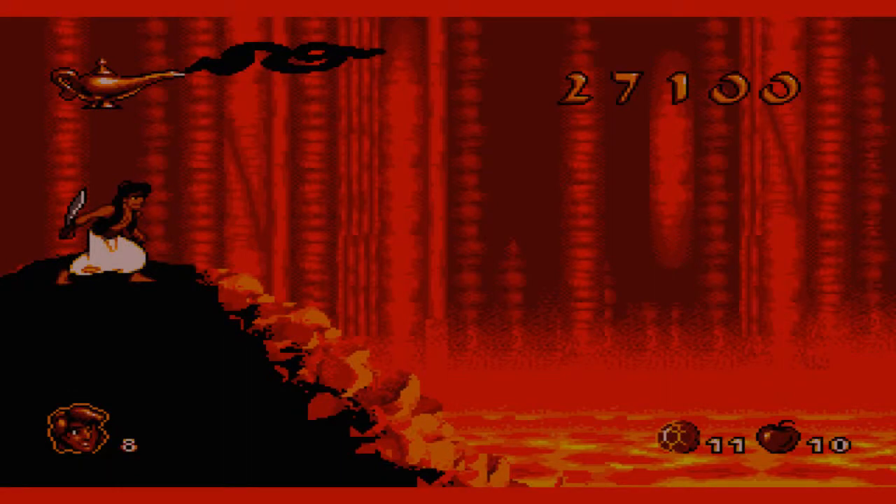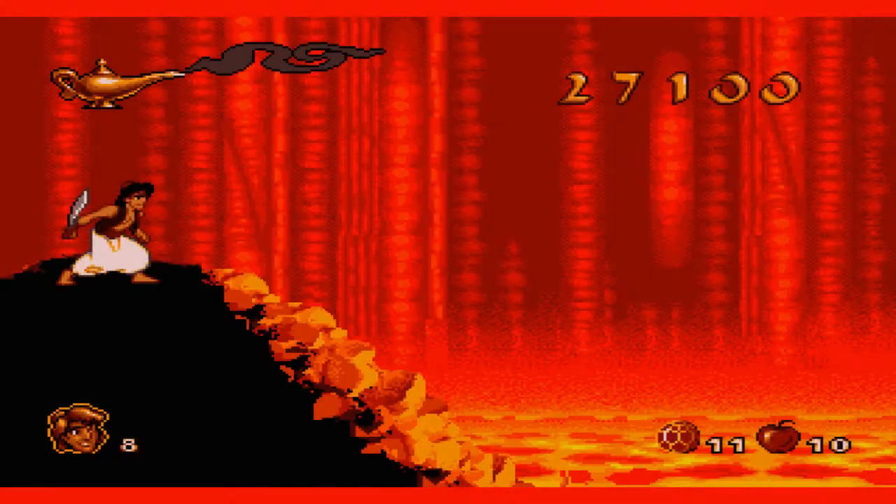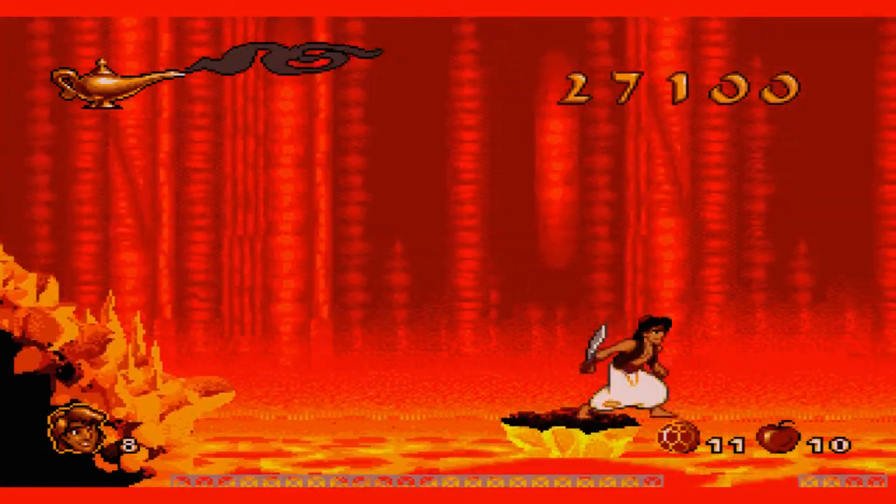Hello and welcome back to part 6 of Let's Play Aladdin for the Sega Genesis. Now this level is a royal pain in the backside — it's called The Escape, and there are no checkpoints. So if you die, you've got to go back to the beginning. It is rather short though, if you can do it. So let's give it a go.